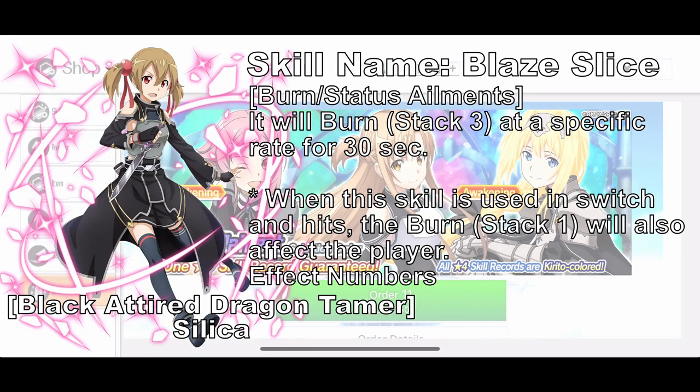Black Attired Dragon Tamer Silica is a Dagger Burst skill with Slash and Fire element, 22 SP cost, and can apply Burn at a specific rate on the enemy. It can also apply Burn on yourself if you have it on Switch. For the burst sequence, it is Slash, Slash, Fire — easy to activate. But it is also an old burst skill, which means the damage percent is weaker than newer burst skills.